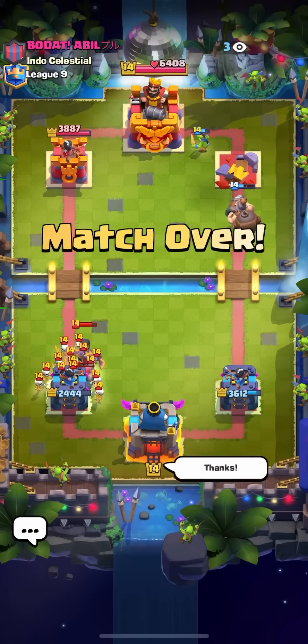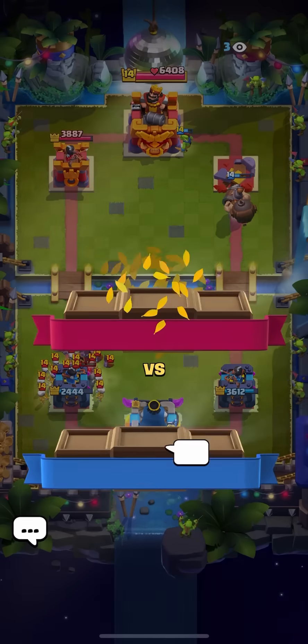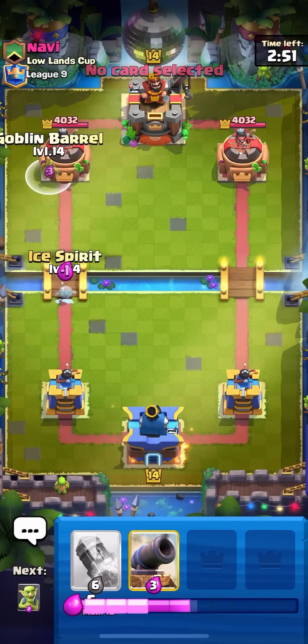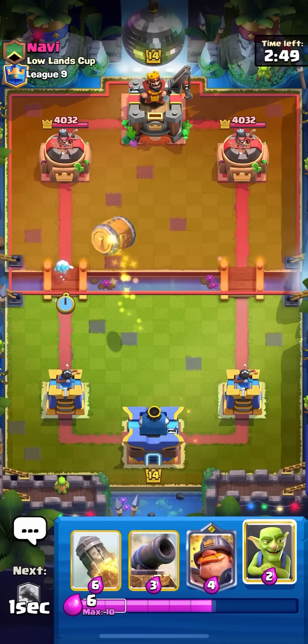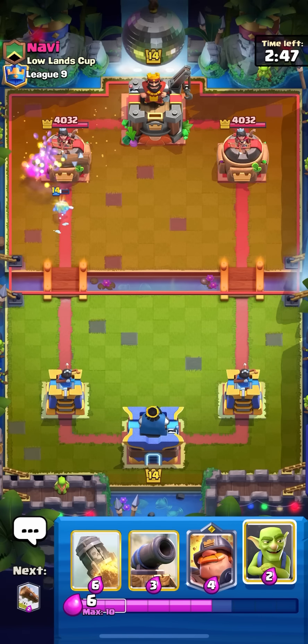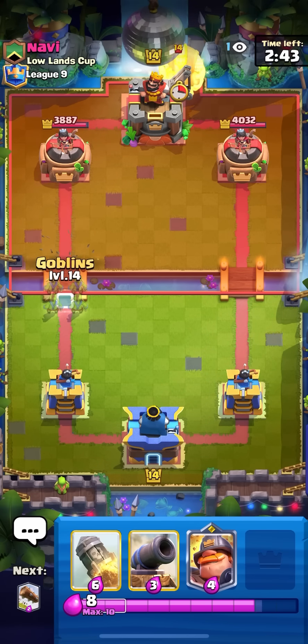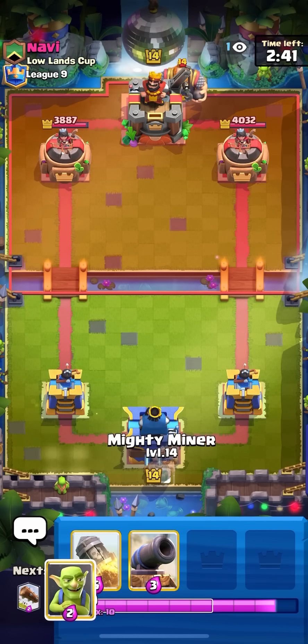If he just saved his zappies for my mighty miner he would have had a much easier time winning that game, but I'll take it. Nice win. In the next game against this guy — just gonna go for my ice spirit barrel. I know that this guy plays with royal giant but I don't know which version, probably the broken one with monk and archers.